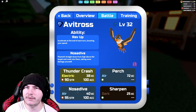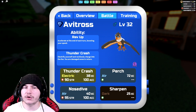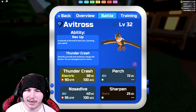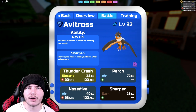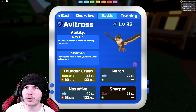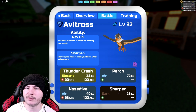For the moves, we have Nosedive, which is his STAB move, and Thundercrash, which is just for coverage. With Nosedive, you can't hit Metal-types, but Thundercrash lets you hit Metal-types. The last two moves are Perch and Sharpen. Some people still like Bodyslam to hit stuff like Eliguana and Zulong, especially since Eliguana isn't running any melee defense now. But I still think Sharpen's better.